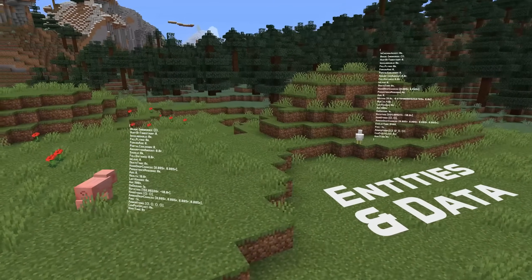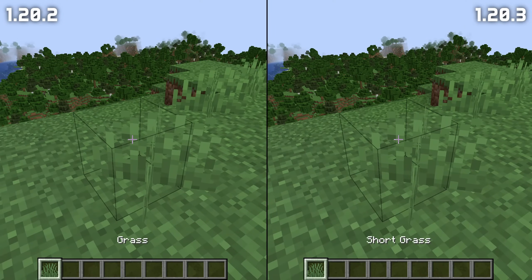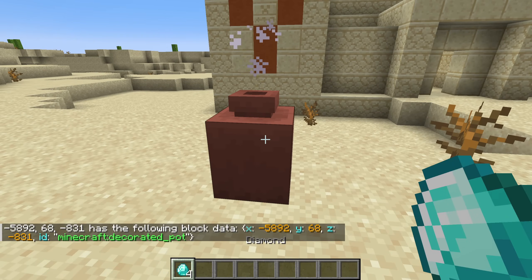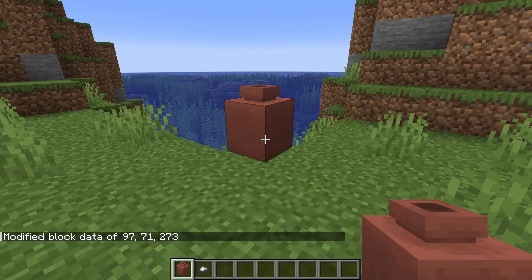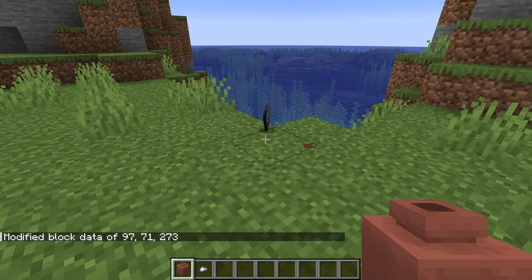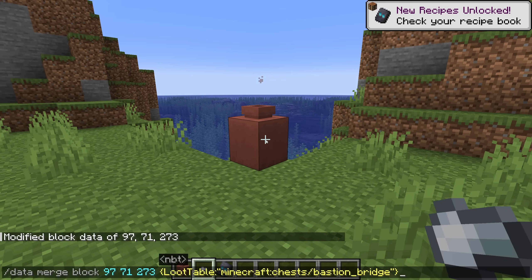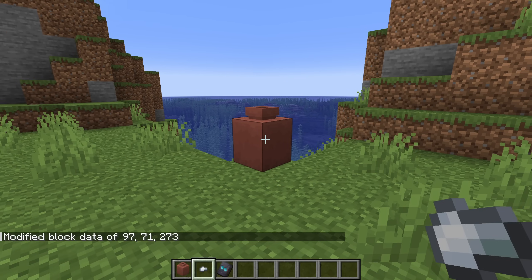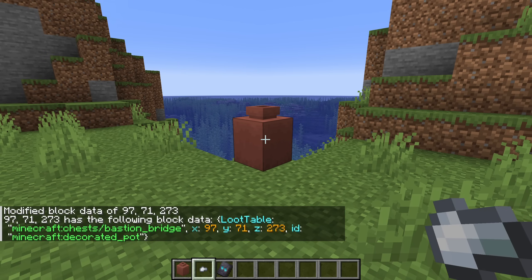Grass has been renamed to Shortgrass. This goes both for the displayed name of the block and item and the IDs used in commands and other datapack features. Decorated pot block entities now contain an item field which contains item stack data in the standard format. Alternatively, you can also use the loot table tag like chests and many other containers. Setting the loot table of a decorated pot means that loot table is evaluated when the pot is smashed, causing one item stack rolled from the table to drop along with the shards of the pot. Note that the loot table is exclusive with having loot inside the pot, so setting a loot table erases any items inside, and placing an item into the pot removes the loot table.